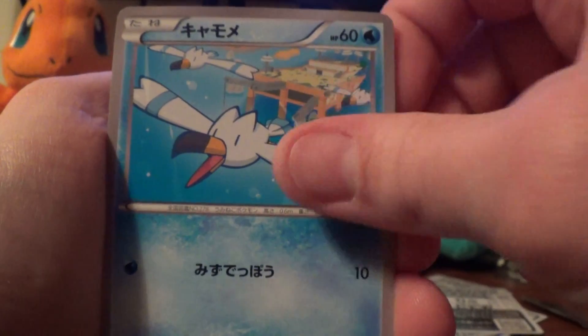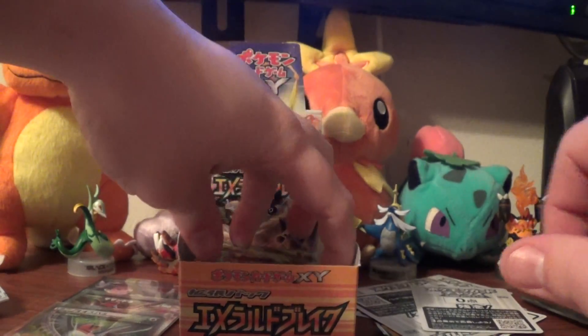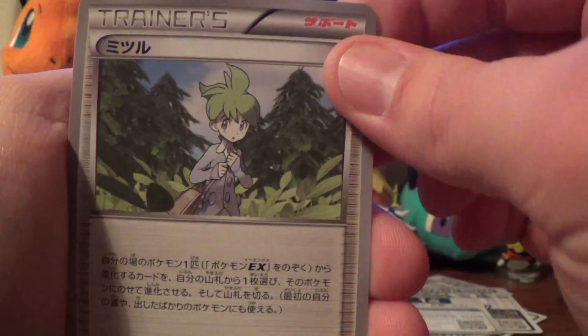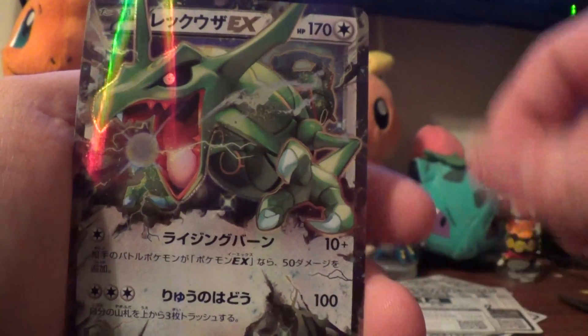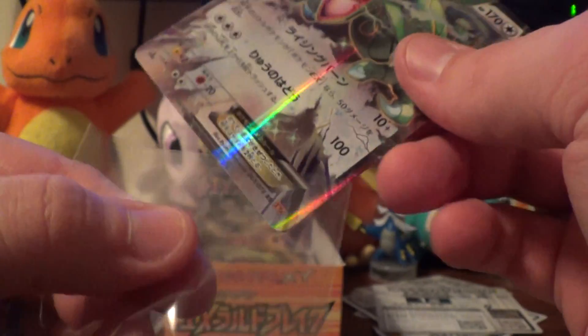We have another Swellow, Wingull, Dunsparce, Togepi, and Togekiss. We have Volbeat, Electrode, Swablu, Tropius, and another Rayquaza — very sweet. Also a double, so also up for sale or trade.